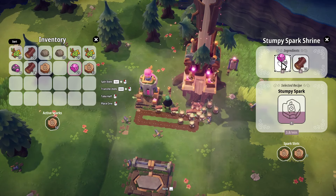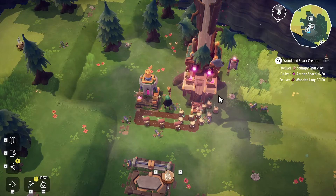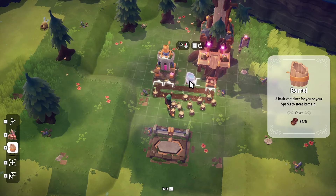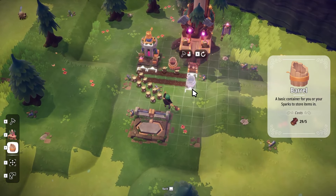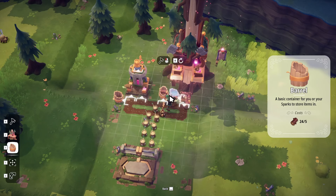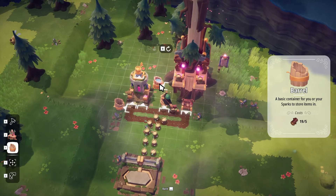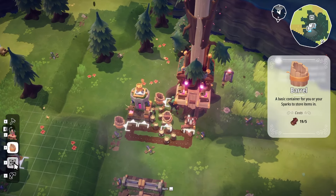We're going to deliver all the ether shards — actually, I think we already used our ether shard. But we did get access to storage. So what I want to do now is throw this storage down. And what that'll do is — actually, I should throw it here. How do I delete stuff again? There we go.